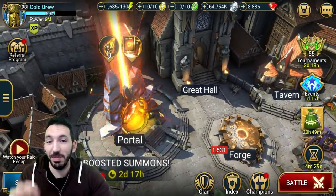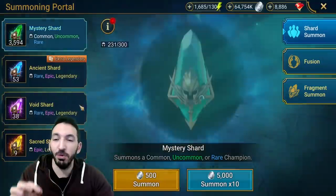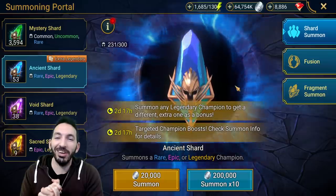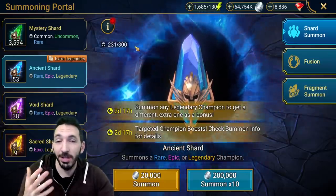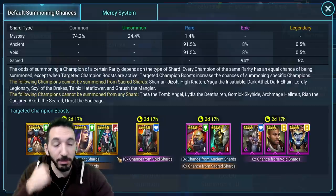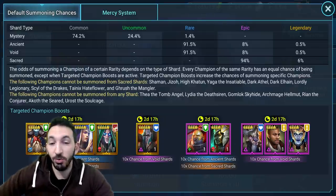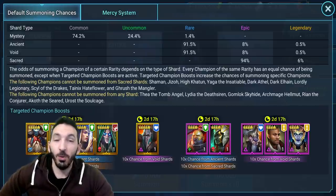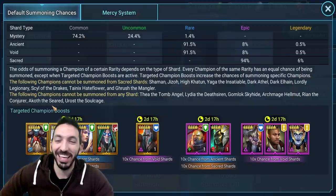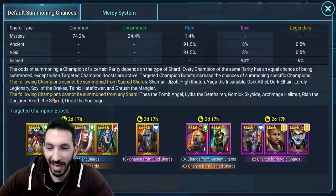I wonder how long it will take me to summon a legendary. I have a few shards, nothing too crazy — like 53. This video will go as long as I pick up those two legendaries. I really hope for the 10x to pick up Septimus. Unfortunately, I do have the epics — I have Battle Kazar and I do have Alton twice. So worst case scenario would be Battle Kazar and a dupe Alton, and of course all the other dupes that I have.